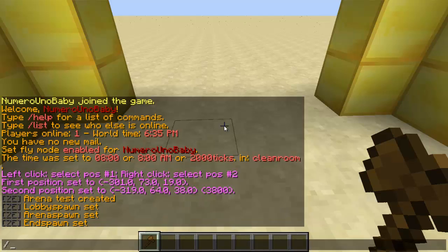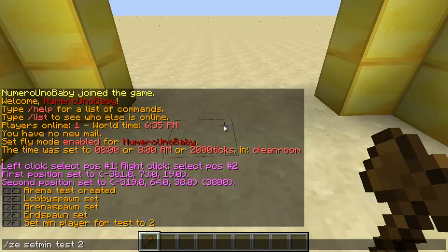Now we're going to set the minimum and maximum amount of players for this game. Type /ce set min, then the arena name, and then the minimum number of players needed to start. I'm going to type two. For the max, it's almost the same command — type /ce set max and change the number to whatever you want. For my max, I'm going to have five.